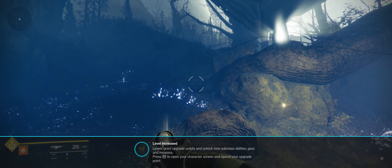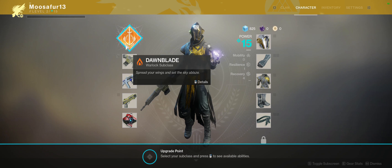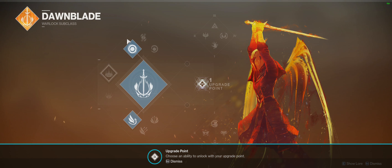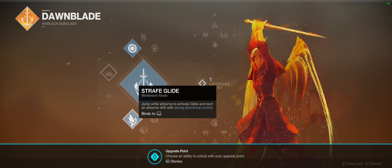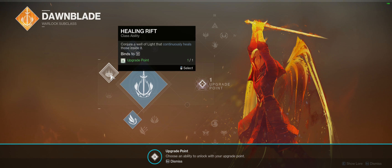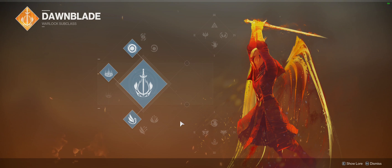Level increased - levels grant upgrade points and unlock new subclass abilities, gear and missions. Press F1 to open your character screen and spend your upgrade point. Select your subclass and press right click. Looks like I can only unlock this one: 'Conjure a well of light that continuously heals those inside it.' Let's go ahead and select it - that's what it's telling us to select. Dope.